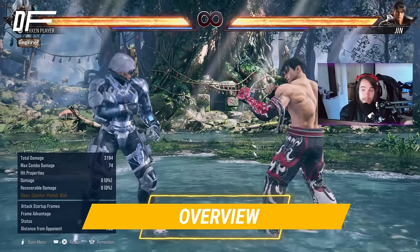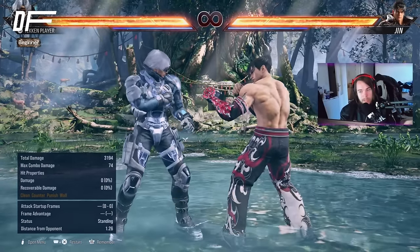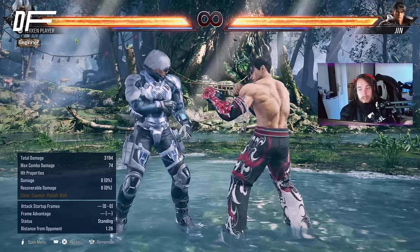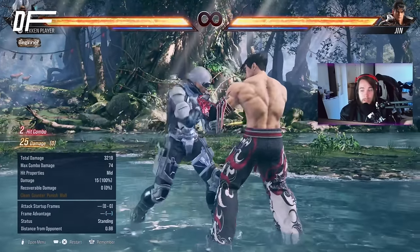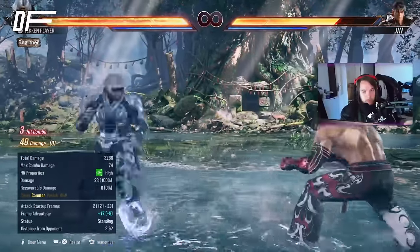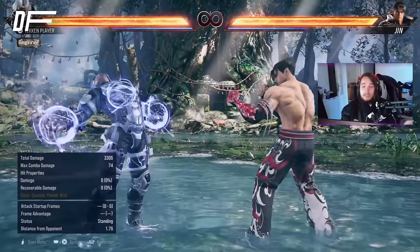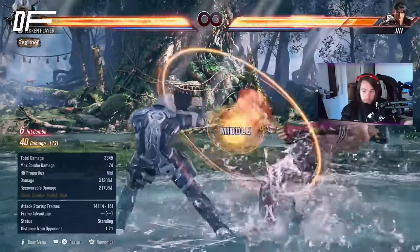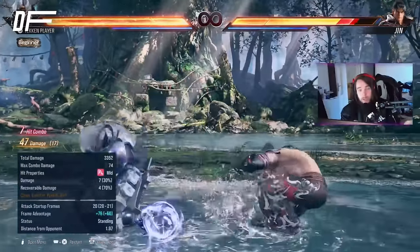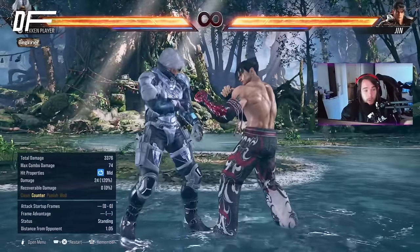So what does Lee do, actually? He is a counter-hit based character, which means he excels at counter-hits. They're very strong. He has a 10-frame counter-hit of 2-2-3, an 11-frame counter-hit launcher with a high kick. He even has lows that high crush, and quick counter-hit launchers, homing counter-hit launchers.